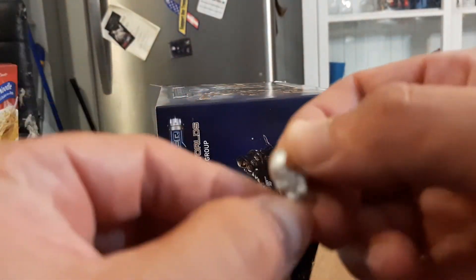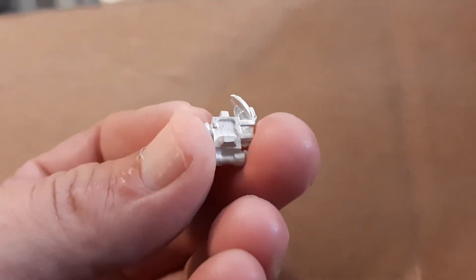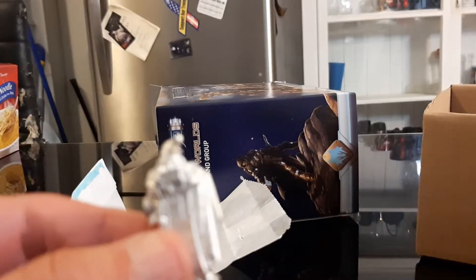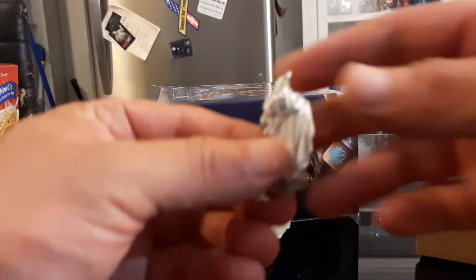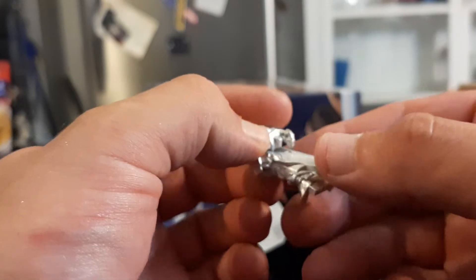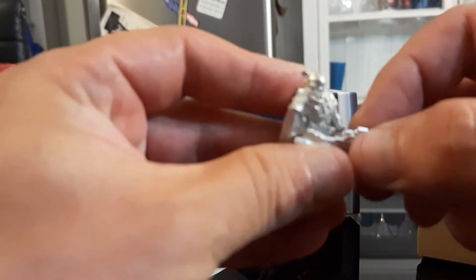Here's the back of her. What I like about these models — you see that nice hole on the back of the model? That's where the notch on the back of this backpack goes, and it slots in real nice. Then the arm will slot into that hole.